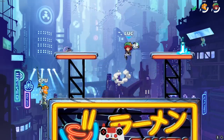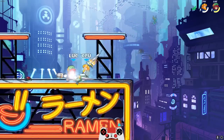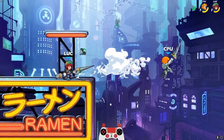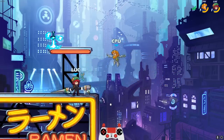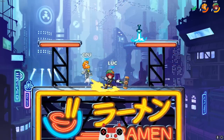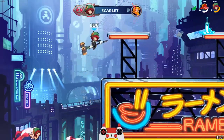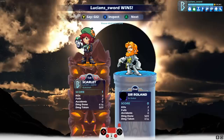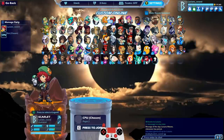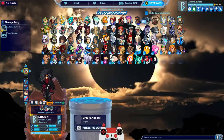Holy cow, this guy is good. Sir Roland was not the best bot to be picking first try. First game against the chosen bot and he nearly beat me, guys. Holy cow. And that was with Scarlet, who's a really good legend. We're going to try another game. This time we're going to go with the Raven Rogue Lucian.